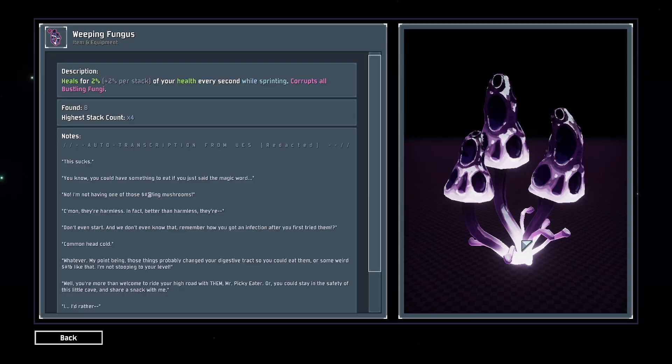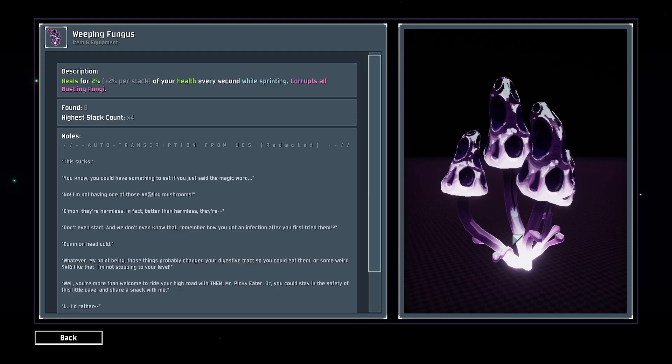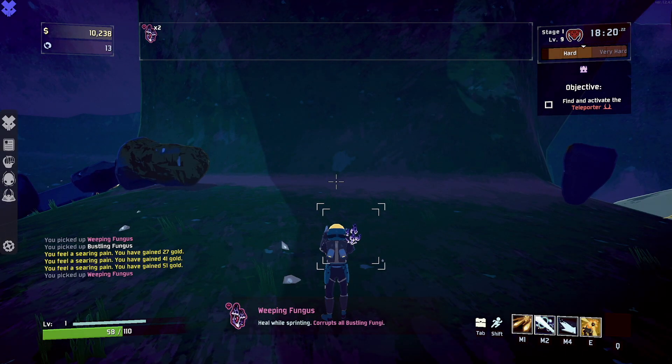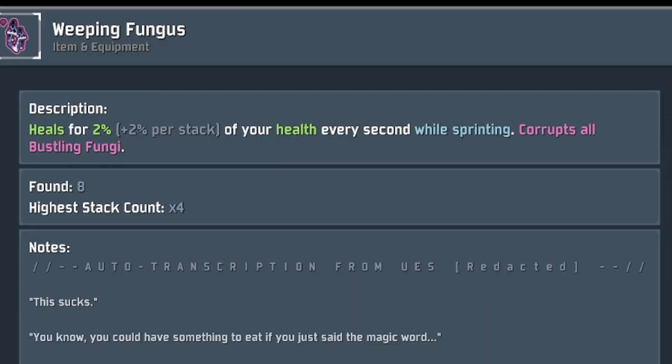On the other hand, the Weeping Fungus, or Wungus, instead heals the holder if and only while they are sprinting for 2%, plus 2% per stack, of their maximum health per second.